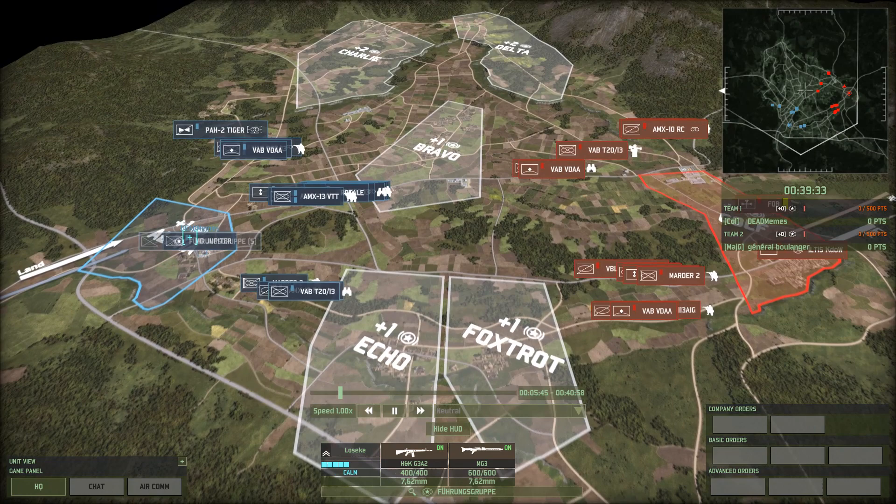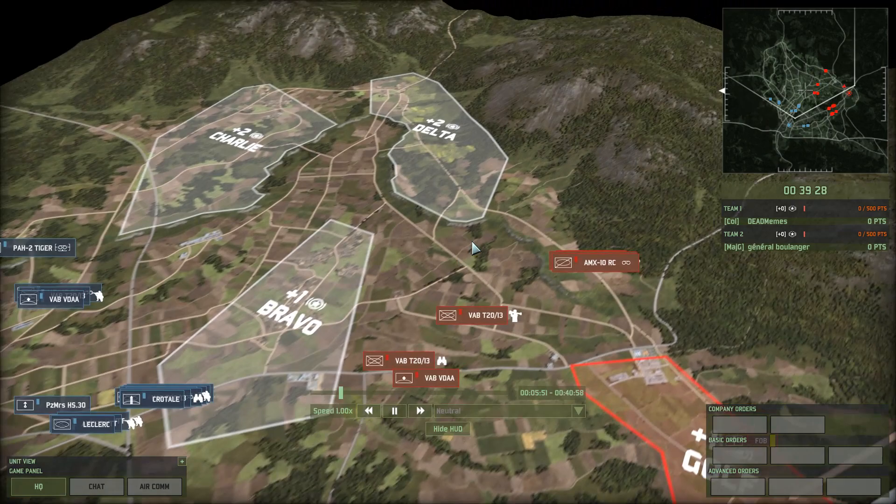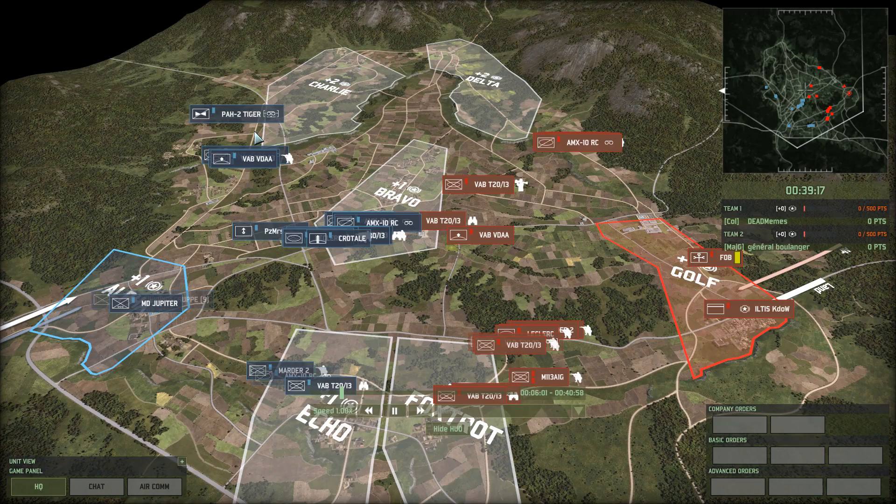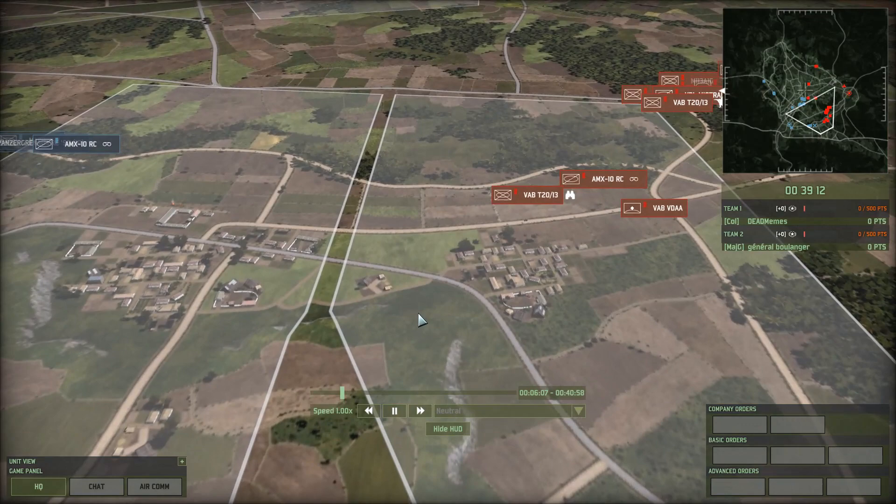Tiger II is swinging around. I like PH-2 Tiger — that could be dangerous for Boulanger on account of the fact that he doesn't really have any great AA, he just has a VAB. If it catches the PH-2 Tiger it can knock it out, but the PH-2 Tiger has exceptional optics and does outrange it with his ATGM, so you never know. Oh, Commando Paras got whacked.